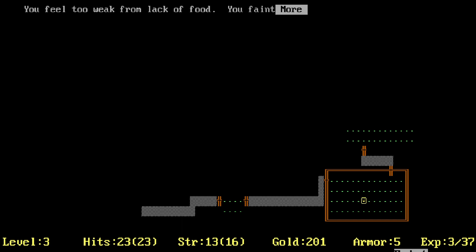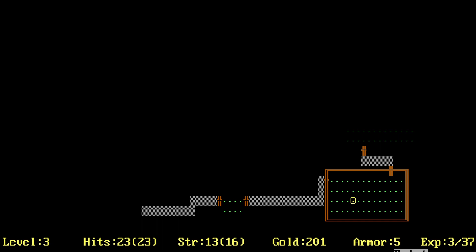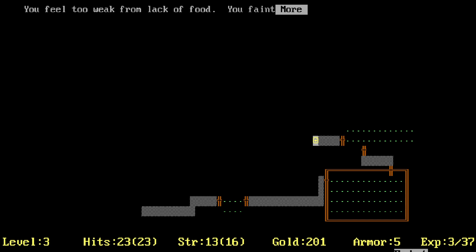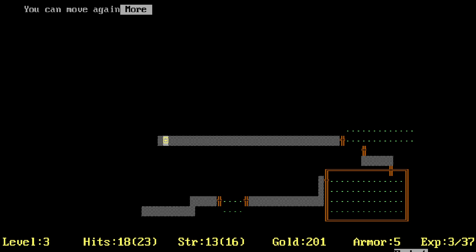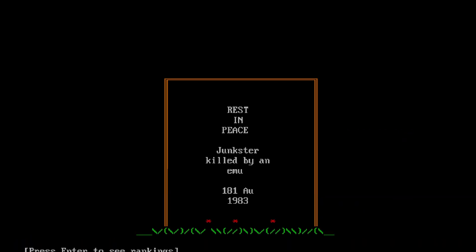We feel less confused now, we can see again. I found the door! We really need food — mashing space to get through text. It misses us, we hit it, it barely misses us. We can move again — we feel too weak from lack of food. Our HP is dropping, we're dying with 5 HP left. An emu finishes us off — well that was fun. The second time humans have lost a war to emus.